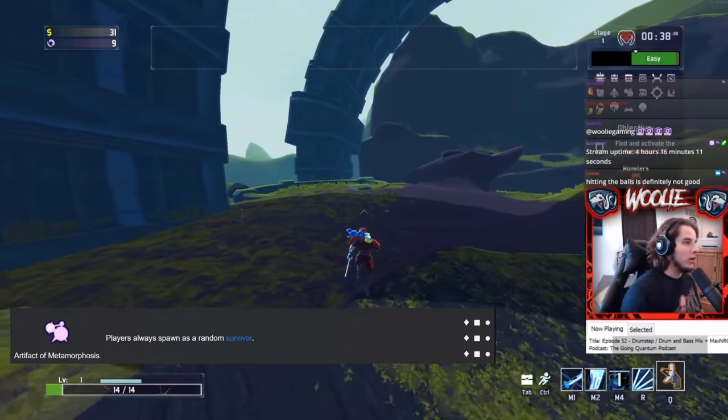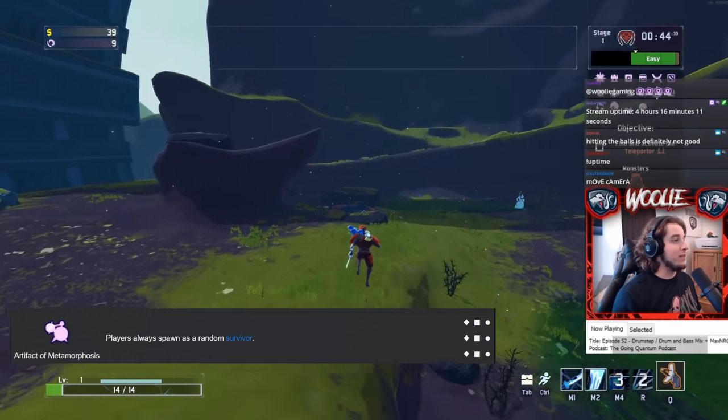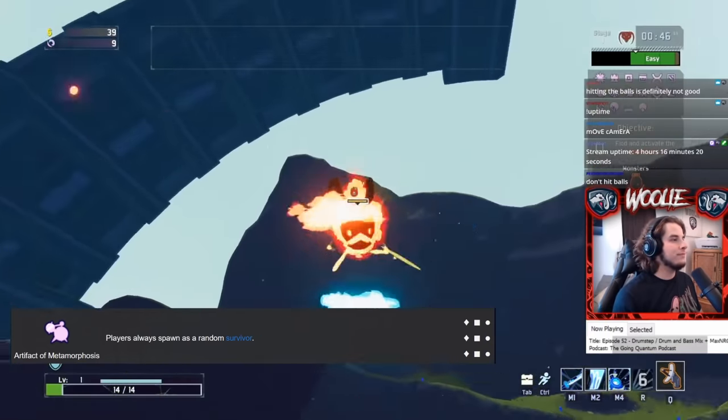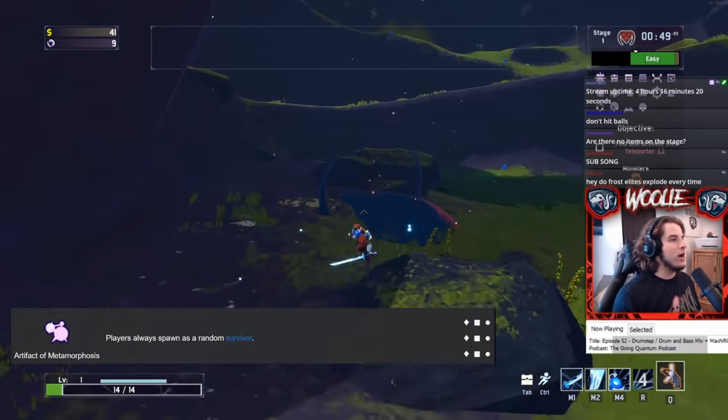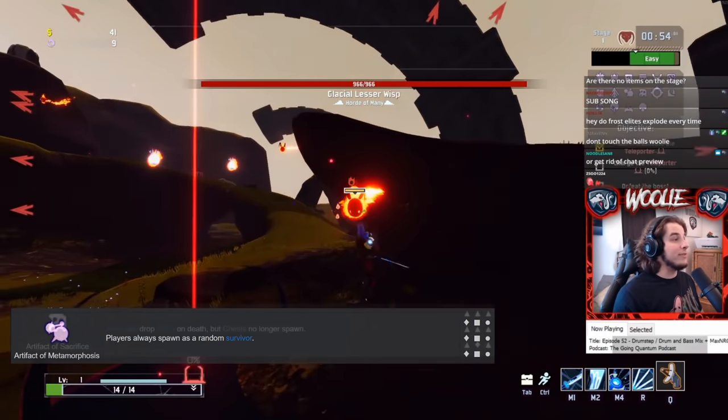The Artifact of Metamorphosis is the Get Good Artifact. Every stage you reach, your survivor is randomly switched, meaning you have to be comfortable on all survivors if you want a good run. You do get your current loadout for each survivor, so at least their skills aren't randomized.